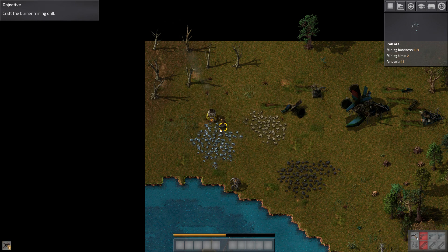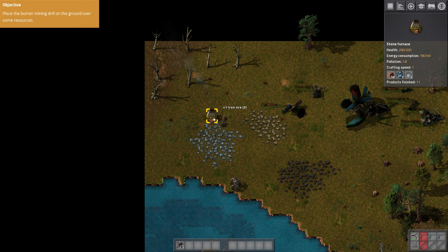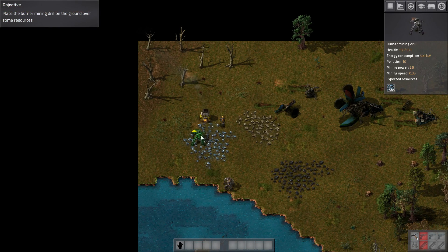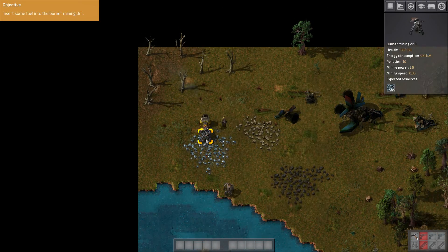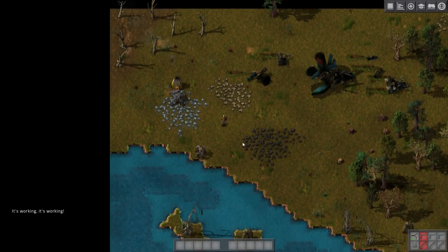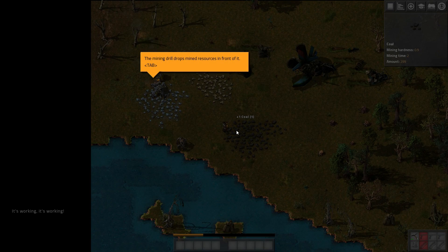Let's grab this while I'm waiting — might as well just keep going. Okay, drop that in, let's grab that. And place this down like so — this needs a bit of fuel. Now let's just grab some coal, it's going to make things go a little bit quicker.